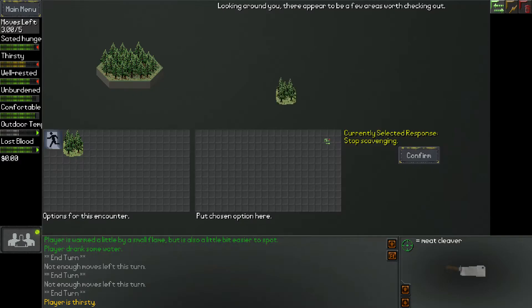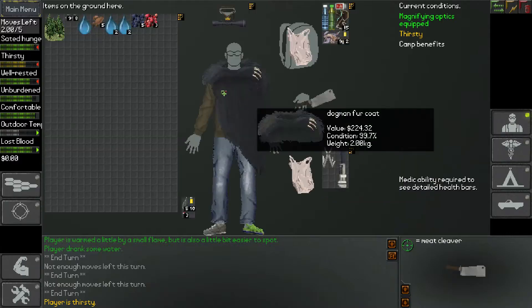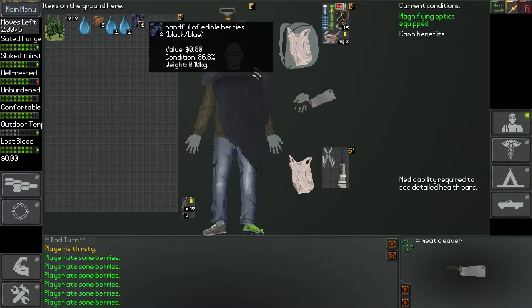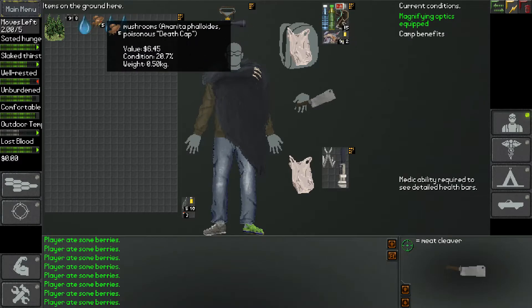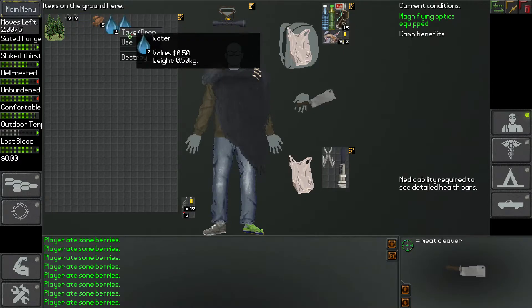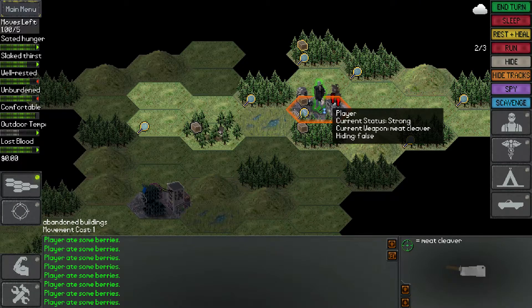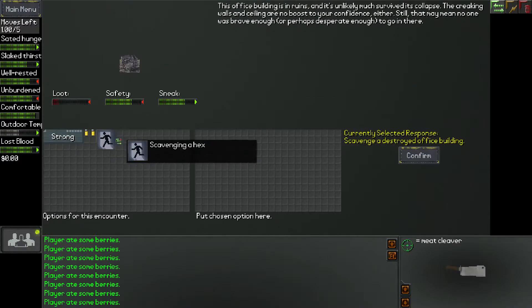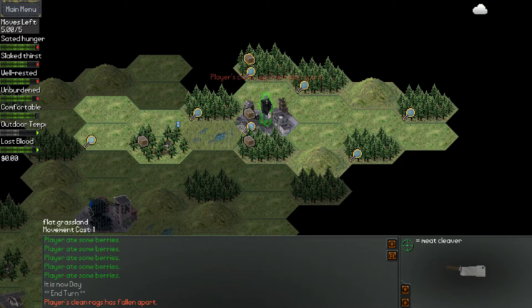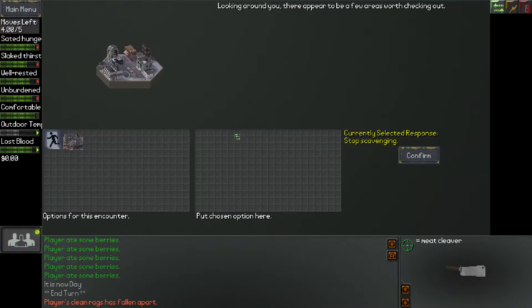We're thirsty, so let's scavenge this area and see if we can get some berries that will help us out. Edible berries — yep. Poisonous ones too. The clean rags have fallen apart so I'm going to need to take care of this pretty soon.